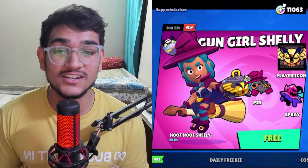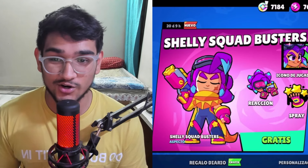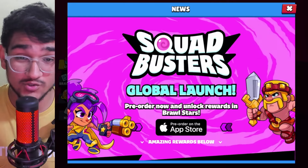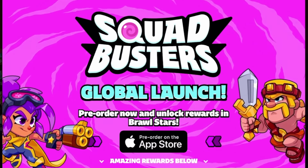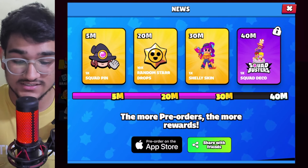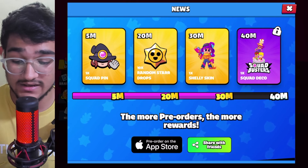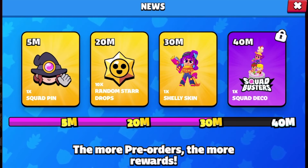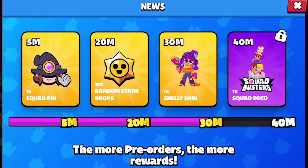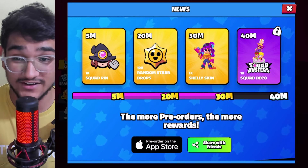Yesterday, some people actually received Hoot Hoot Shelly instead of Squad Busters Shelly through the shop. As you all know, through a button in your game right now, you can pre-register for Squad Busters' global launch on May 29th. By doing so, you help reach milestones: 5 million gets you the Squad Busters Shelly pin, 20 million gets 10 random star drops, and 30 million gets the Squad Busters Shelly skin absolutely free.